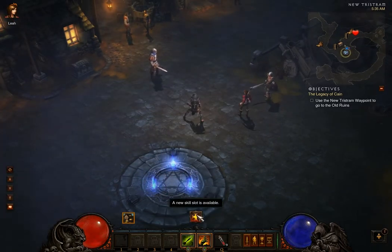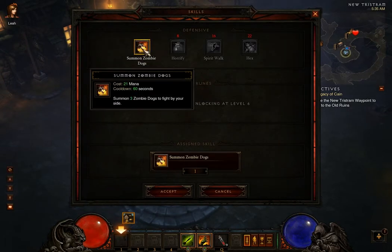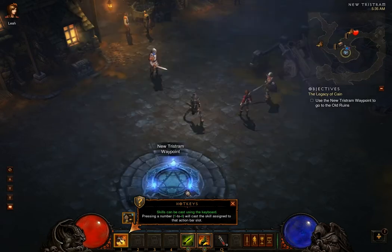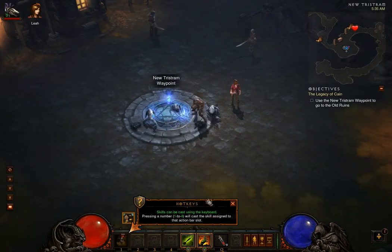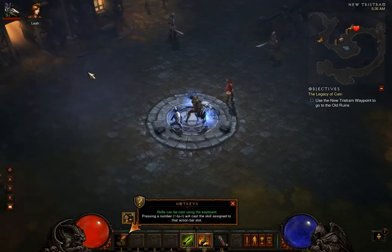Before we get going, I'm going to equip the Zombie Dog skill. That's really good to have.